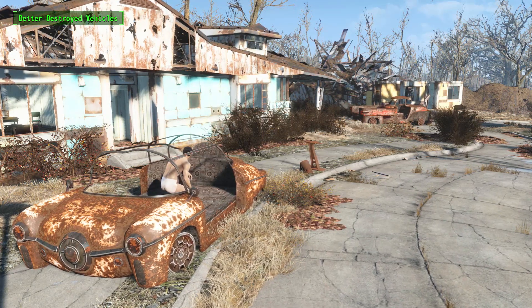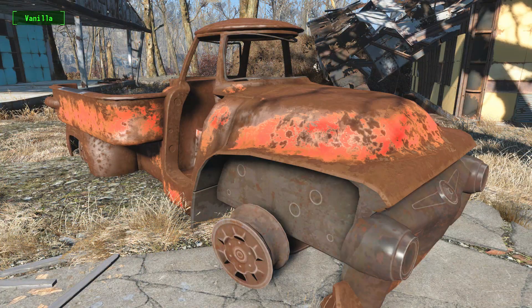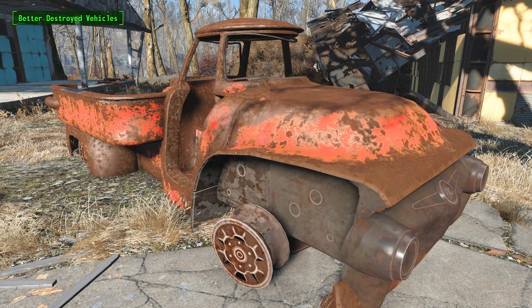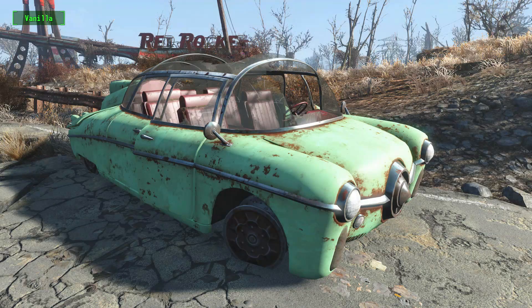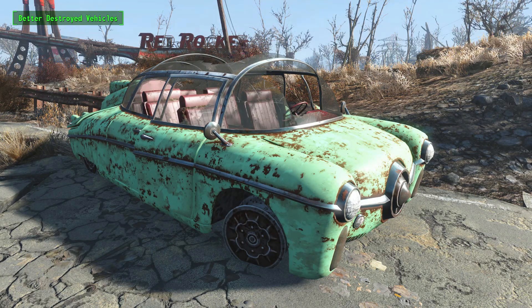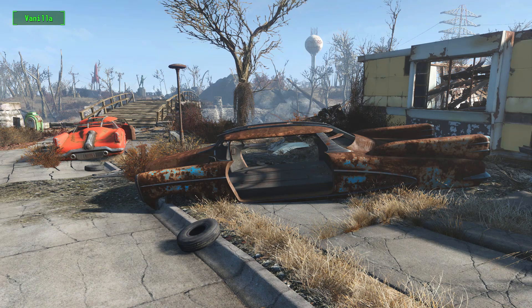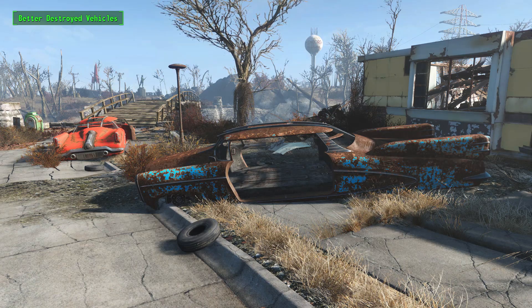Our fourth mod for today is Better Destroyed Vehicles. You may think to yourself, how can something be better destroyed? But take a look at this retexture and you'll see how. Destroyed cars are now more rusted and worn out when compared to vanilla. Fallout 4 takes place centuries after the bombs hit, and we think cars would look pretty sorry for themselves after that huge amount of time has passed. Now with this mod installed, they finally live up to those expectations. There are over 100 different retextures included with the mod, and they're all at the same resolution as the vanilla ones, so there won't be any impact on performance at all. You'll come across plenty of these cars on your travels, so it's definitely something you'll notice when it's installed. A great example of an immersive retexture.